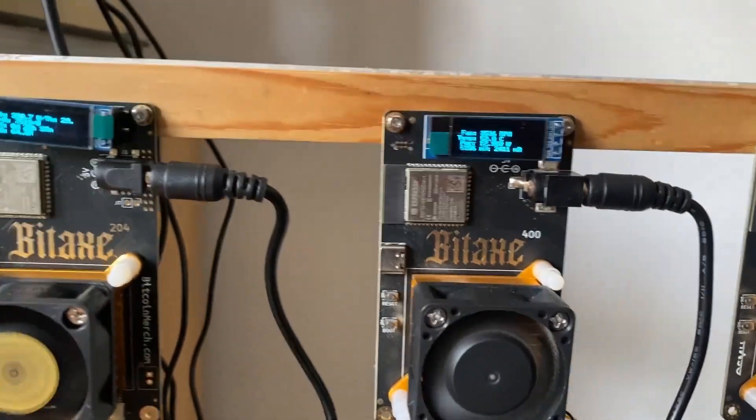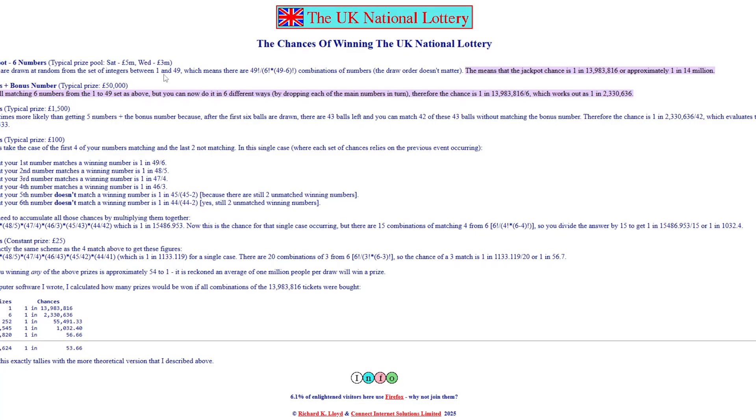Here we have the calculations or chances of winning the UK National Lottery. This can apply to a bunch of lotteries out there. Obviously, as the prize pool gets bigger, the odds of winning actually get smaller. But today we're just going to be using a smaller lottery with a prize pool of around 5 million pounds overall, so around 6.5 million dollars.